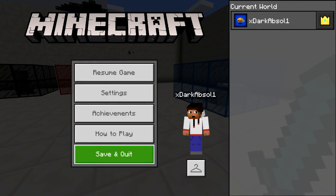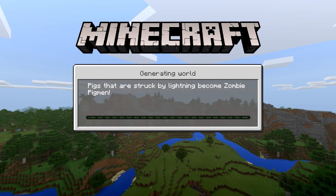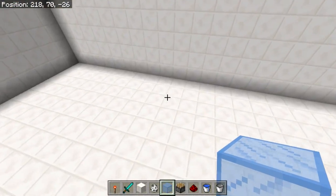Sometimes mobs do escape if you leave the game, so we're going to try that out — save and quit — and then rejoin the world. And as you can see they haven't escaped at all, which is great.